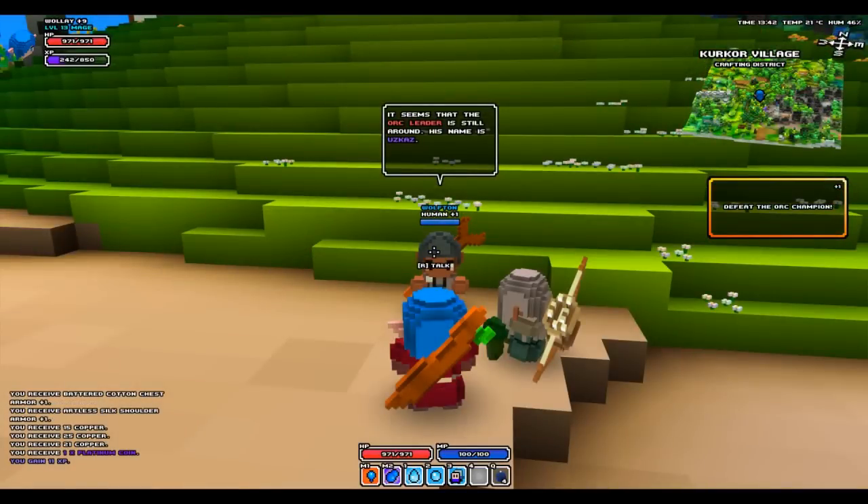Screenshot eleven — we're talking to Warfton again and he's giving us another quest. He says 'it seems the orc leader is still around — his name is Uzkaz.' So it looks like at the moment it's the same person who gives you a chain of quests. It might be better if different people gave different quests, but that's just my opinion.